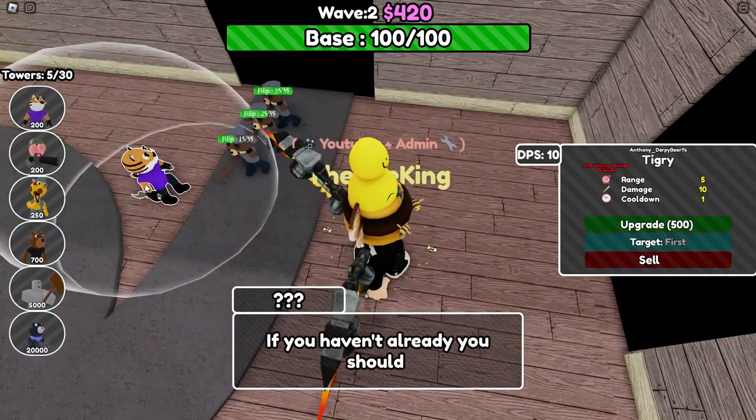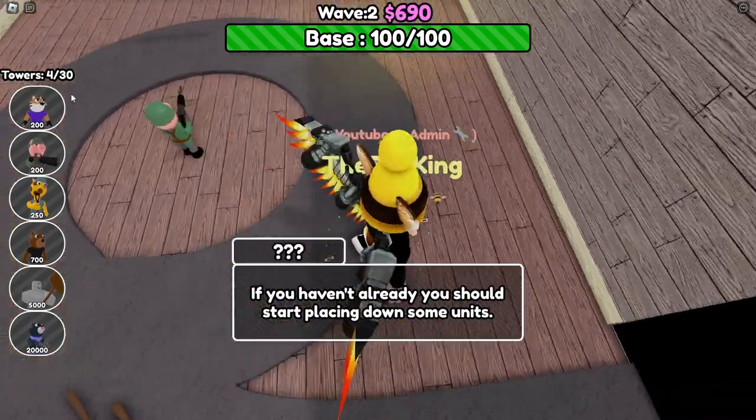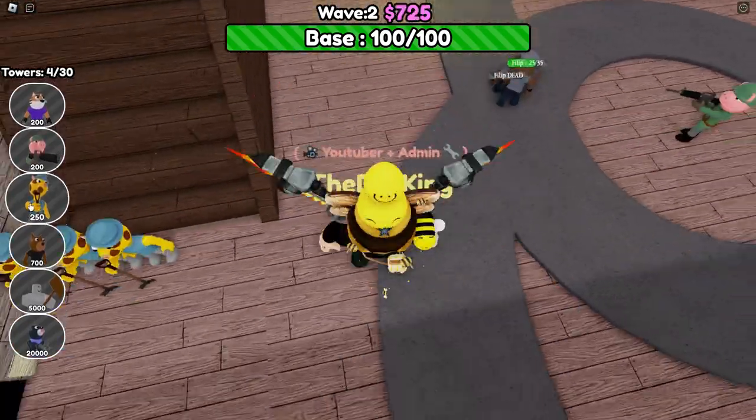Other than Tiger Reaver — Tiger Reaver also has 10 DPS, but it has air wave, and it has less range.